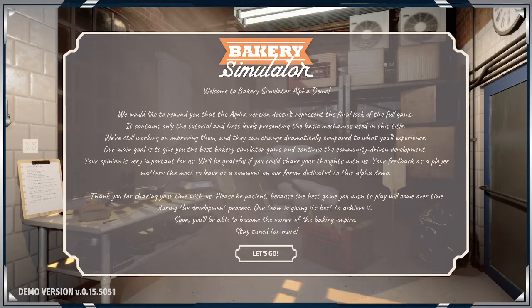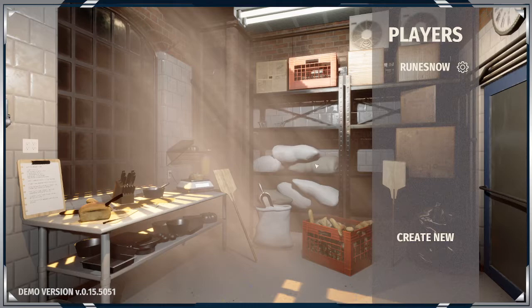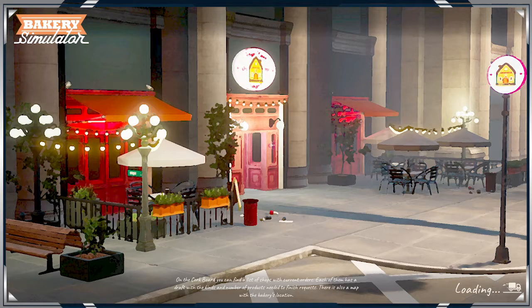So we're just going to hit Let's Go. We're going to hit Create New Player — obviously we are going to do RuneSnow. I guess I have to click on you. Tutorial — absolutely, let's do this.